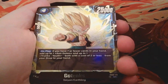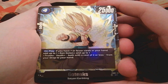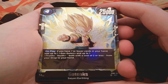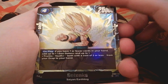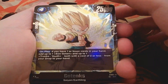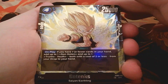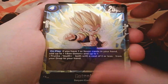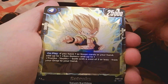Next we have the Gotenks card — a four-drop at 25k power. On play, if you have seven or fewer cards in your hand, you can add up to one Son Goten and up to one Trunks Youth, both with a cost of two or less, from your drop or hand. This is a really good card because it just refuels your hand for combo power or to play those cards. It doesn't seem to be the main boss of the deck but it's really solid.